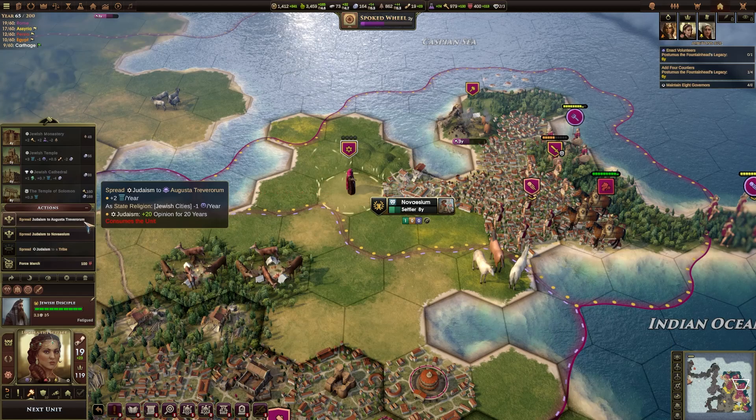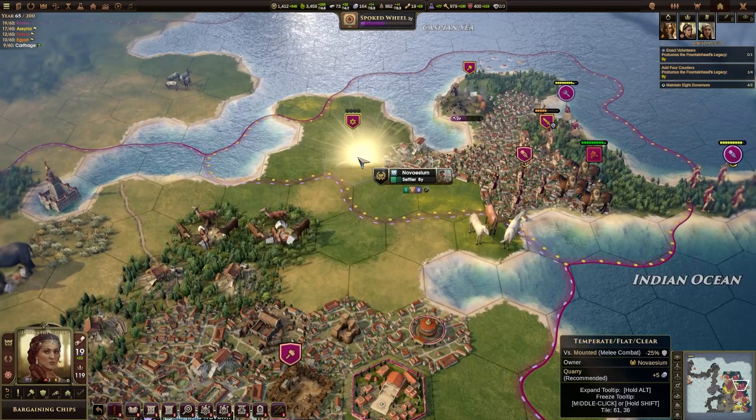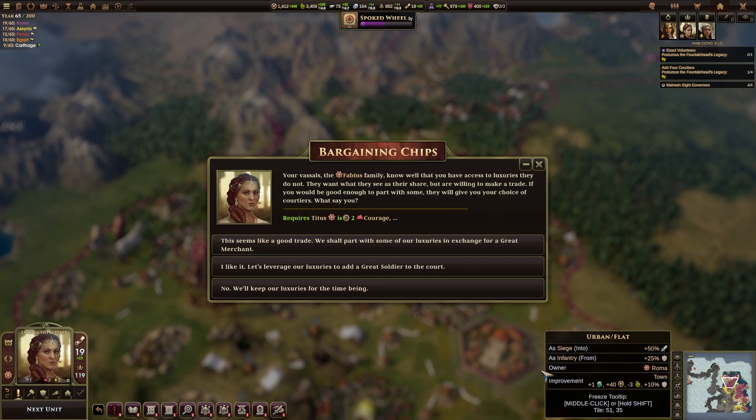If I move you here, can you spread it here? You can actually spread to Augusta Trevorium, so let's get it there. That consumes the unit — we'll need to get another one over here as well, but that's fine.